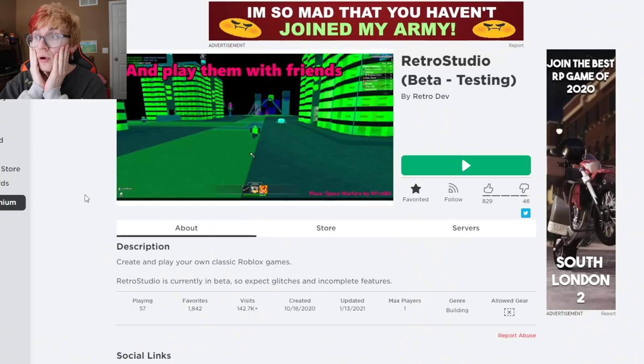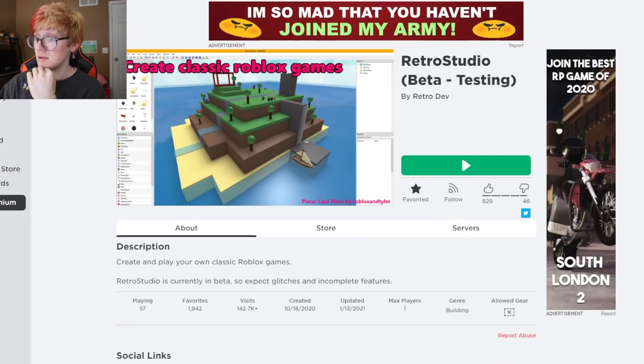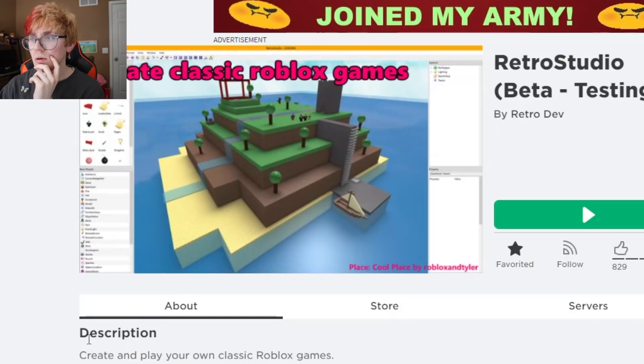That's because you're too stupid to process that. I am pretty stupid. I'll just show it to you. This here is called Retro Studio, and it's a game that recreates Roblox inside of Roblox. But not only that, you can also create your own games inside of Roblox and customize a Retro Roblox character with items that you can purchase in a replicated Roblox catalog.